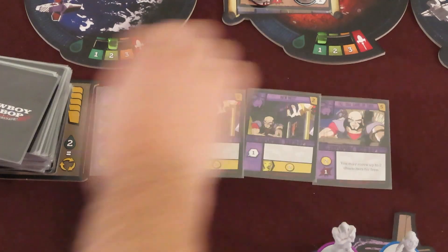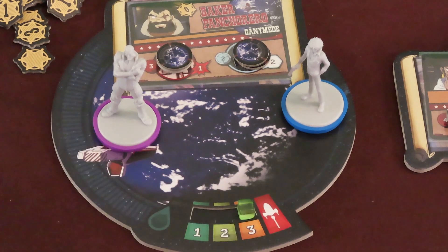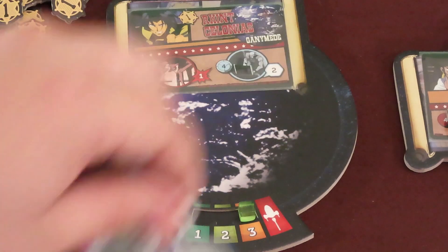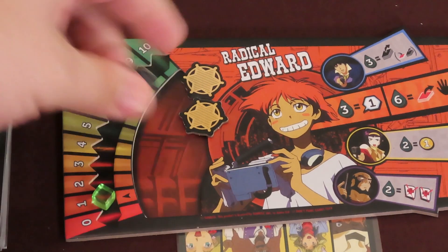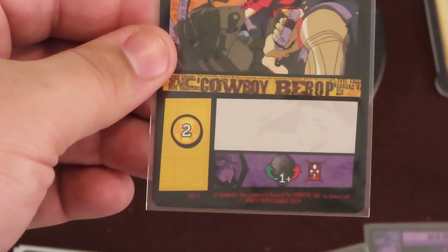A criminal escapes when the movement gauge was at 3 and a newly drawn criminal increases the gauge. Discard the escaped criminal card and put the new criminal on the planet. All player characters on the planet must return to the Bebop without paying fuel. The movement gauge will reset back to 1. Each player with capture tokens matching that planet should discard them, losing out on potential renown points. It's important to note that players who play cards that increase a planet's movement gauge will never cause a criminal to escape. If Vicious was present at the planet a criminal escaped from, he remains there.